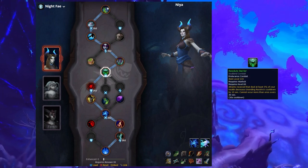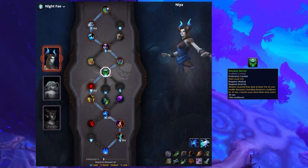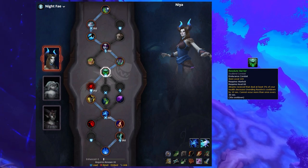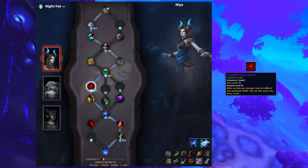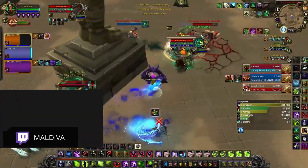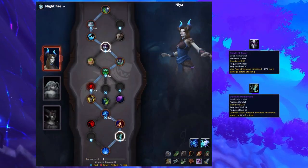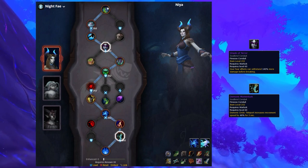For Endurance, choose Resolute Barrier first. This Conduit is super powerful, not only for reducing the cooldown of your Unending Resolve, but also for making the enemy team's cooldown trackers be wrong, opening up situations for your opponent to make mistakes. For your second slot, choose Condensed Anima Sphere. This is a new Conduit added in 9.1 and is absolutely insane because it gives you small consistent healing over the course of the entire game. If you combo this small heal with effective kiting, you can really alleviate a lot of pressure on yourself. And finally, for Finesse, you'll want to start out with Shade of Terror so your fears don't break to random damage, and Demonic Momentum for that extra movement speed when kiting.